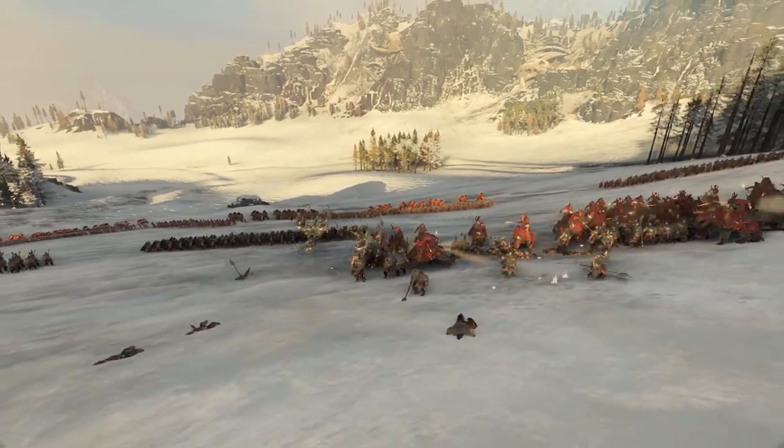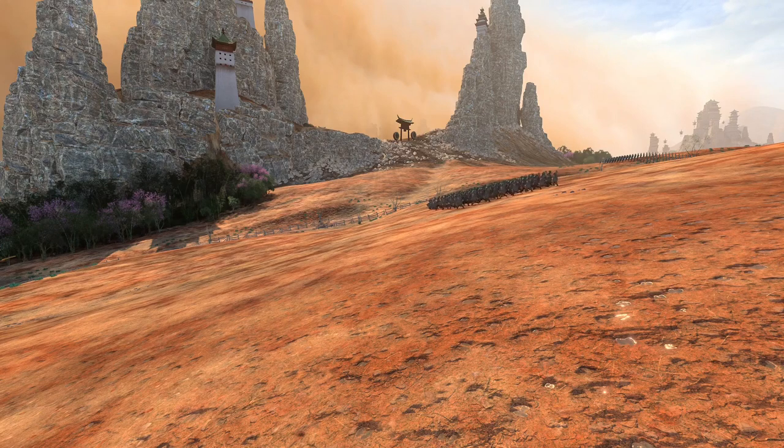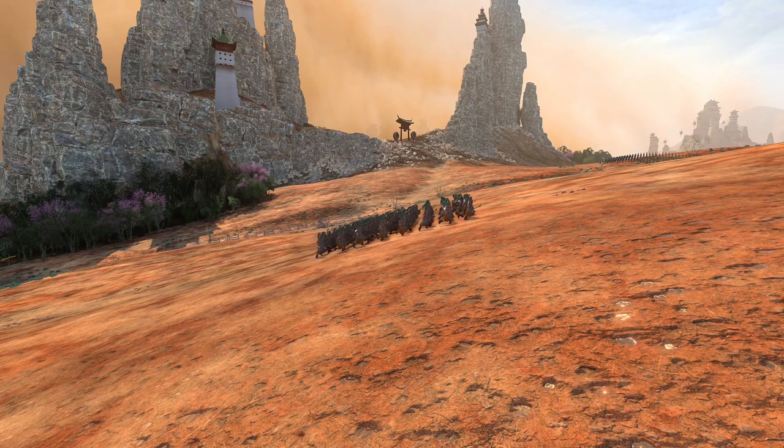Elevation affects your unit's speed in a pretty intuitive way. Units go slower uphill and faster downhill, and the speed is relative to how steep the slope is. This affects cavalry the most since impact damage depends on speed. It also affects how much fatigue the unit gets while moving uphill, which is also affected by the slope and goes up to 150% fatigue at the steepest slopes.